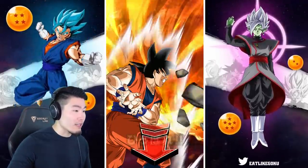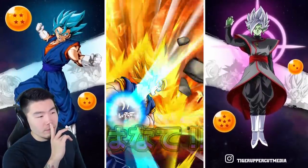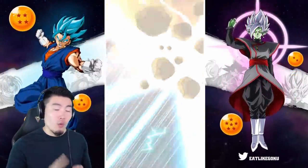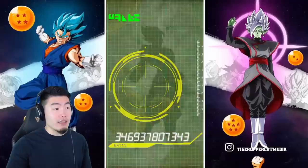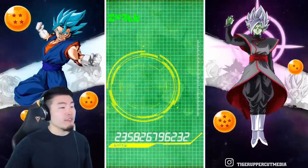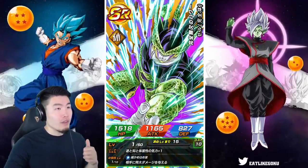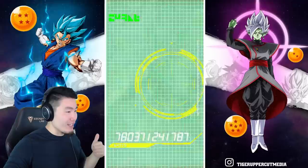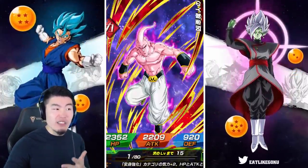Beerus and Vegeta — interesting. So is it Beerus, Vegeta, and Goku, and also Whis, Vegeta, and Goku — guaranteed fusions? It could be. Potentially guaranteed fusions for Beerus, Whis, and Goku. If it's Goku, Vegeta, and Whis — or Goku, Vegeta, and Beerus — potentially guaranteed fusions. Beerus and Whis would be the guaranteed Whis animation.